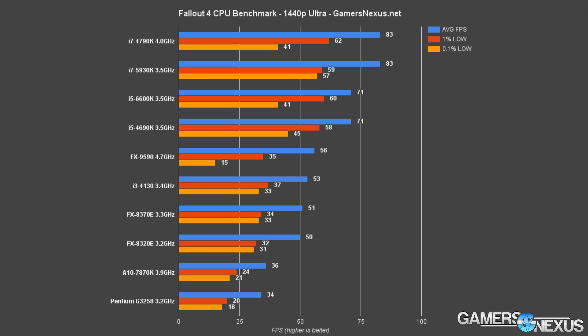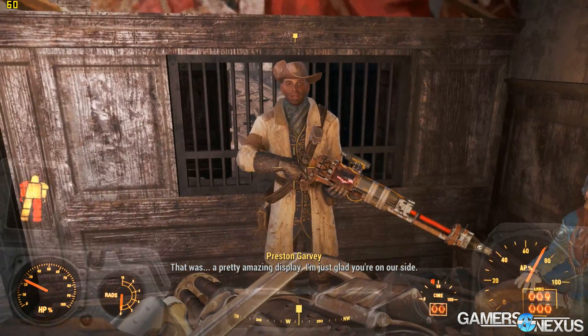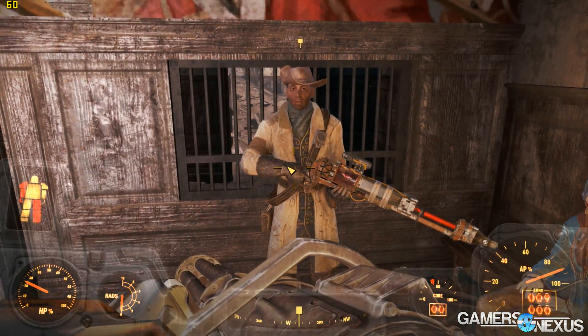1440p at ultra is a fairly GPU-intensive test, so keep that in mind, but we still wanted to run it and see the delta between CPUs, with the provision that there would be some GPU limitation. The 1440p ultra test shows FPS output is limited to about 83 FPS on the 4790K and the 5930K. Moving down to the i5 CPUs — the 6600K and 4690K — the frame rate drops a considerable 15.6%, which is a pretty big delta. It still remains above 60 FPS, and that's all that really matters for this game because game time and physics are tied to FPS.